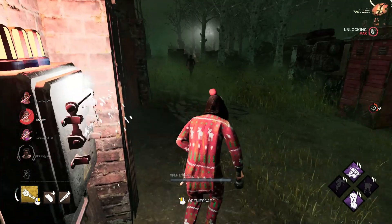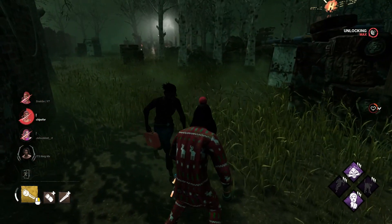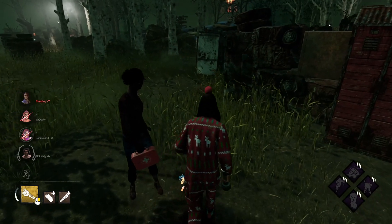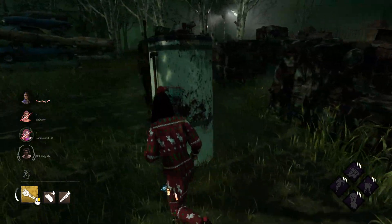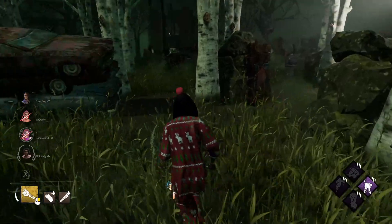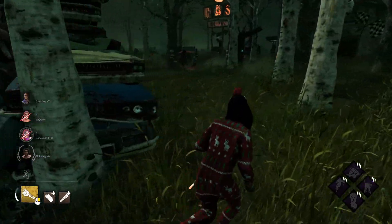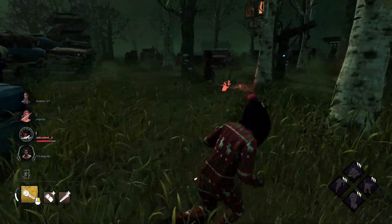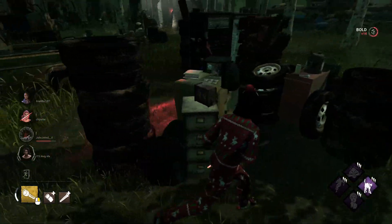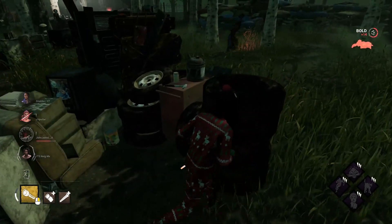We're going to start opening this door. Hopefully Nia is in a good spot. Here's Claudette — I'll 99 this one and have Claudette heal me so I can't go insta-down. We've got Dead Hard back and Claudette has healed me, so let's go try to help out any injured people. The killer is coming this way — that's unfortunate.